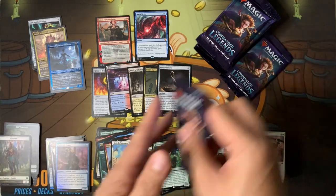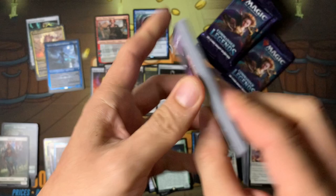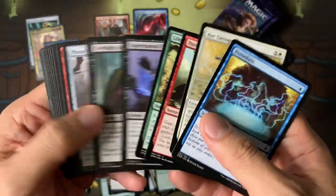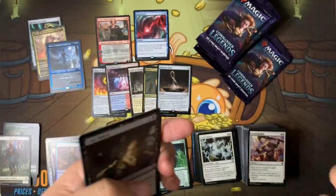The uncommon partners — I mean, I remember when legendaries were such a big deal, but now they're just printing them to death. Legendaries aren't as legendary as they used to be because they're at uncommon now.